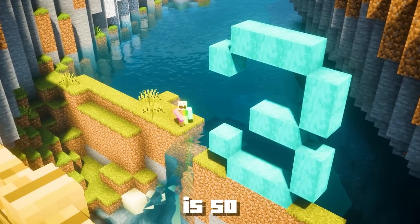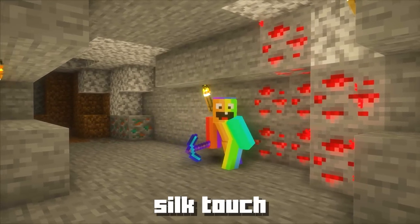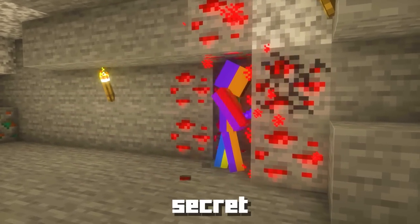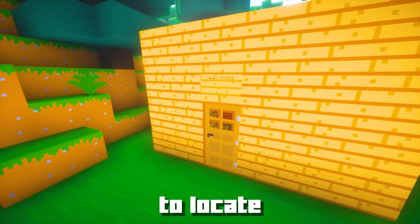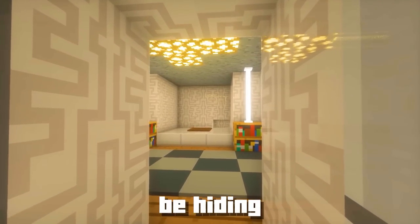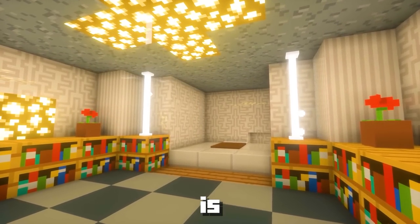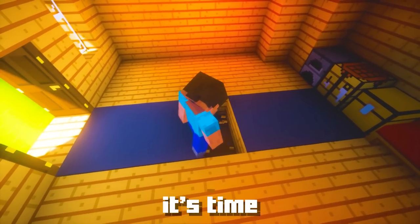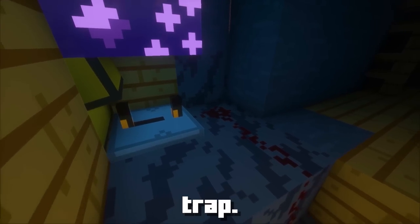This trap is so amazing that even pro players might never discover it. Put your silk touch pickaxe to use and gather some redstone ore, because this secret trap requires its special power. First, locate your friend's house — make sure they have a fancy carpet design, because that's where we'll be hiding this trap: underneath the carpet. Once you've found the right spot, carefully remove the carpet, creating room for your hidden trap.